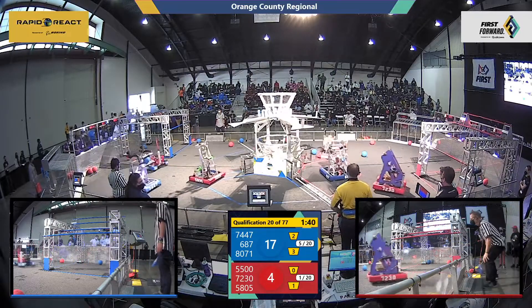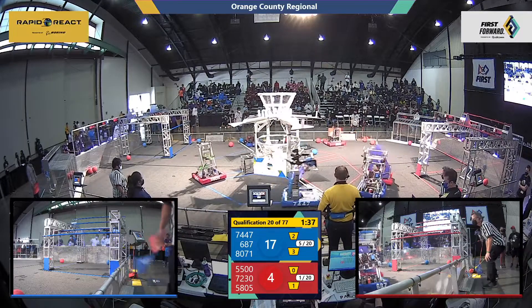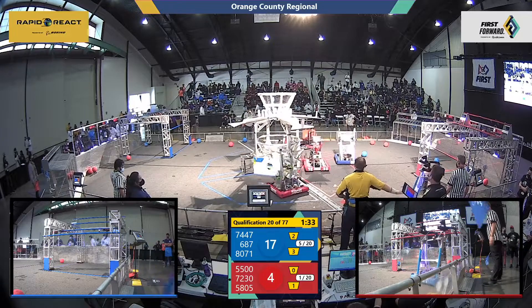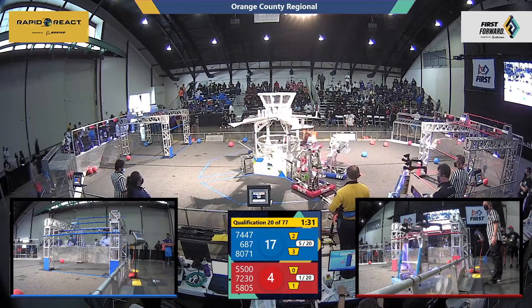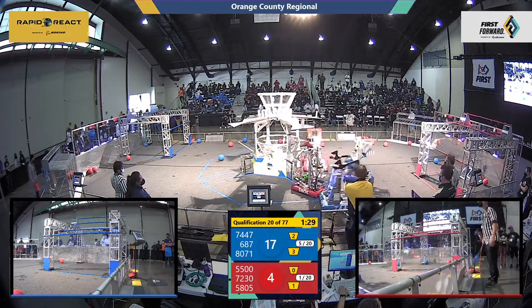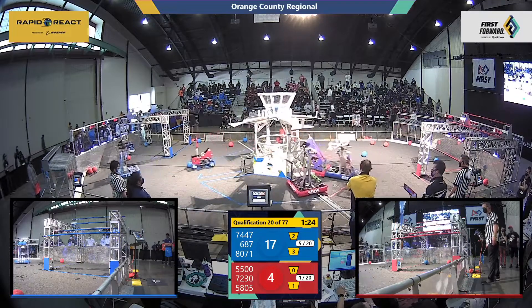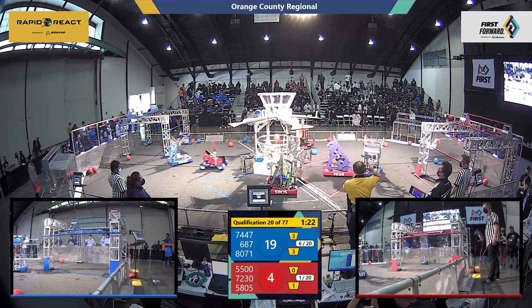6-87, bouncing between 55-50 and 72-30. The Nerd Herd is definitely making friends with the Red Alliance. Ronan Robotics picks up two more — two more cargo for the lower hub. Meanwhile, R3-D3 sends one to the upper hub.